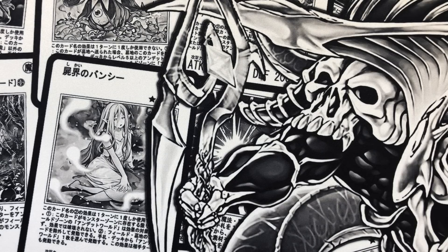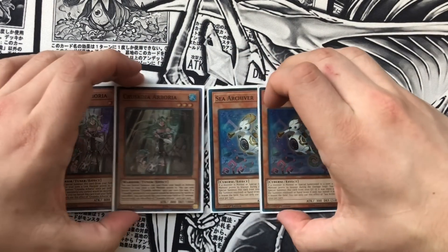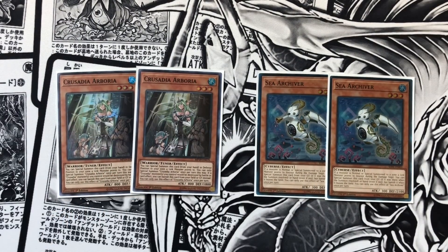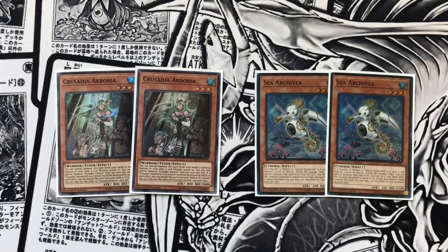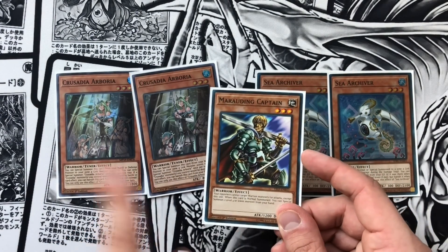Now for some additional new spicy extenders — we are playing our level three water package. We are playing double Crusadia Arborea and double Sea Archiver. These zombies like to swim. Crusadia Arborea literally special summons herself to a link arrow, she's a tuner and she's a level three. We play double Sea Archiver because it has so much synergy with the deck — anytime something is summoned to a link arrow, whether this is in your hand or your graveyard, it special summons itself to the field. It just banishes once it leaves the field. However, they're both level threes. And it's important to note that your Marauding Captain and your Arborea are warriors — just keep that in mind.